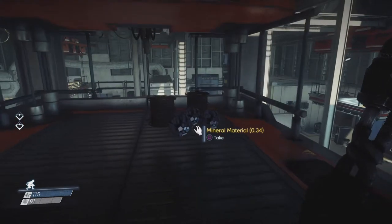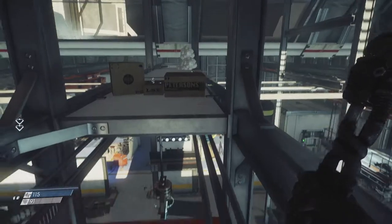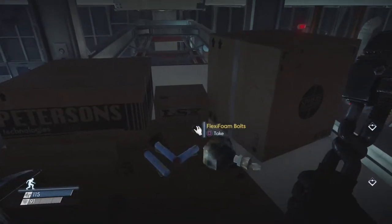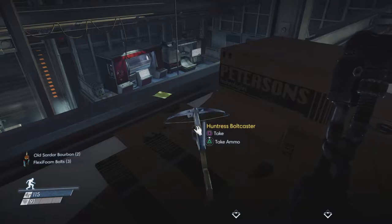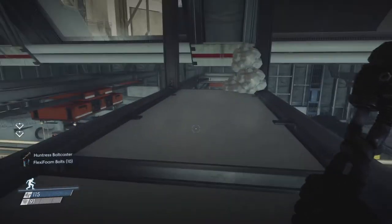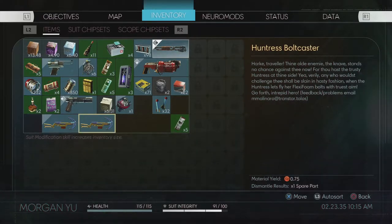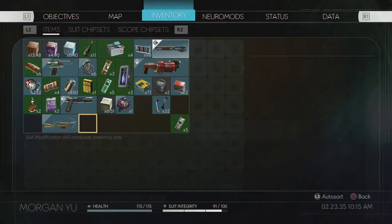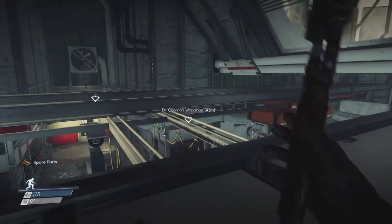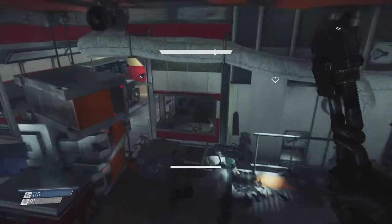Wait, is this the place? This place is filled with materials — I'm going to be here a while. There's even an upper floor. I can grab the bourbon, and there's another bolt caster here — Clive was here. Let's take the bolt caster. Can I dismantle that from the menu? Yes — dismantled it into synthetic material. I can do the same with the two wrenches over there in the corner.